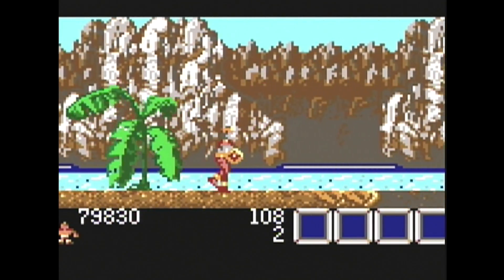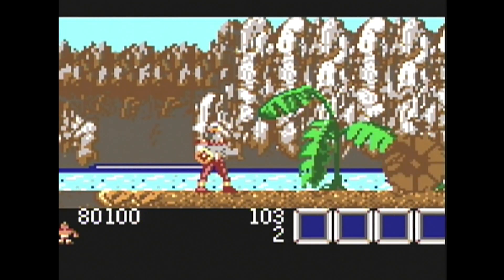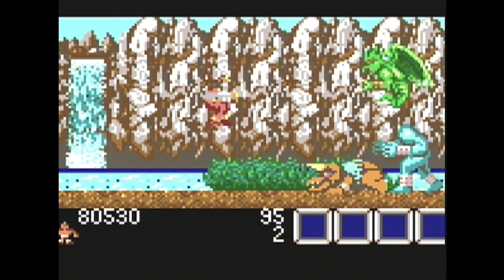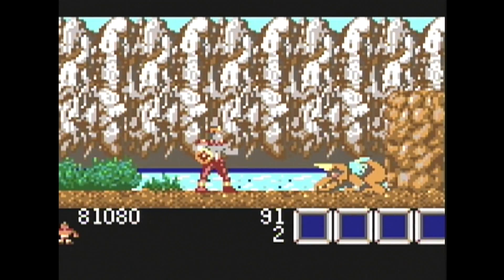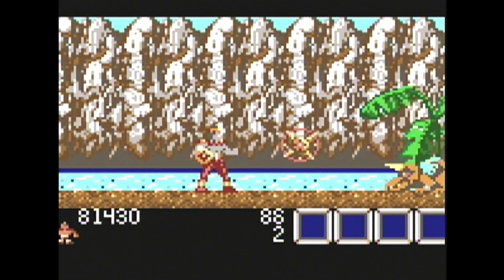There are special weapons you can get along the way. There's classic double points — you get double points. There's a star weapon that allows Rygar to shoot stars in the air. There's a sun weapon that makes your weapon bigger and longer for quicker, more accurate shooting. And you have tiger power, which gives Rygar the ability to destroy evil beings by jumping on them — because that's what tigers are known for, jumping on top of people's heads and destroying them.